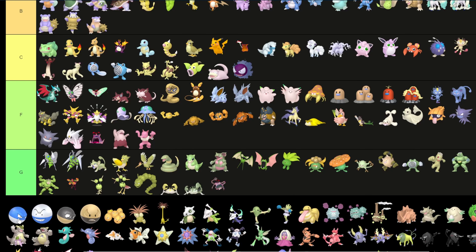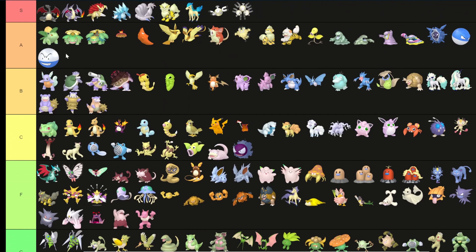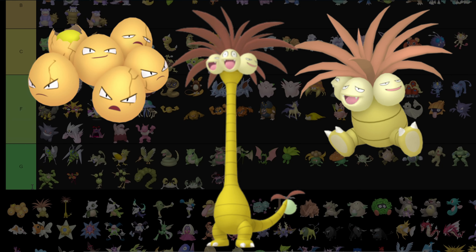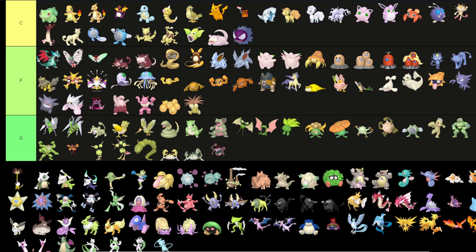Voltorb and Electrode — I really like the blue one, it's like a Great Ball instead of a Poké Ball, so I'll put both in A tier. I'm also gonna put the other forms in A tier because I really like the black colors.